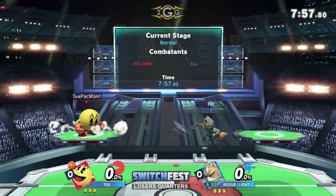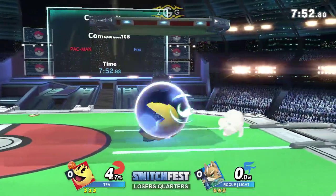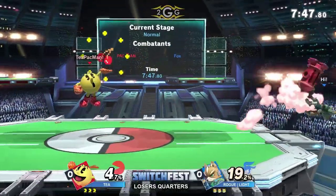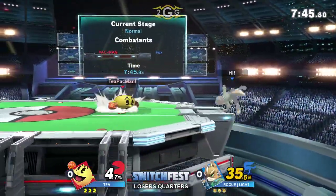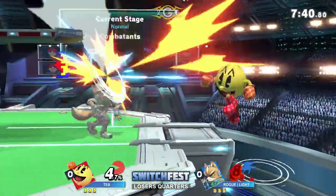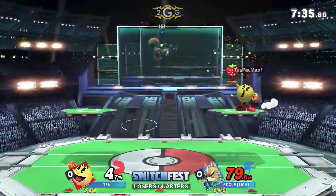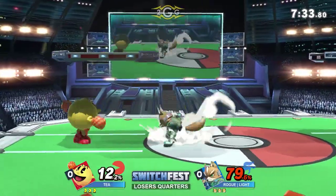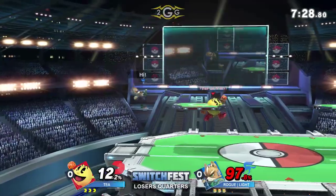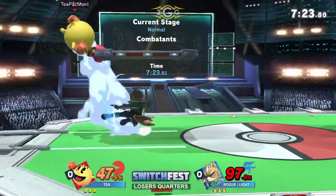Fox versus Pac-Man. This matchup was atrocious in the last game, but one character got downgraded and the other got upgraded — Pac-Man was definitely the one that got upgraded. Fox still can be a character that, just based off archetype, can give Pac-Man a lot of trouble. Fox has the speed, the quick hitboxes, one of the best dash attacks in the game. And Light loves to stay right up in your grill and keep the pressure coming — he is a man of aggression.